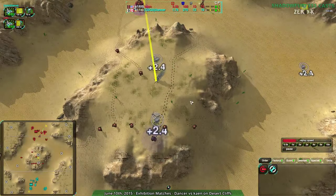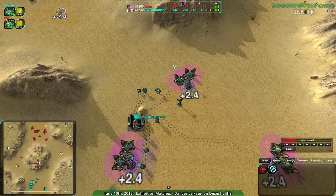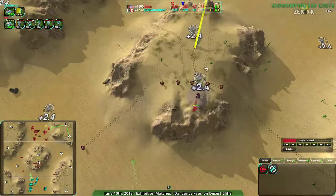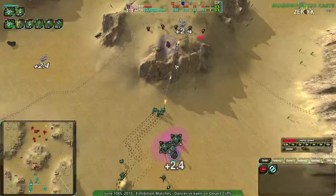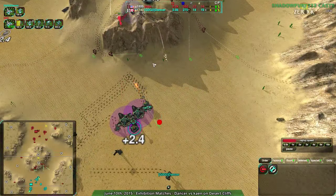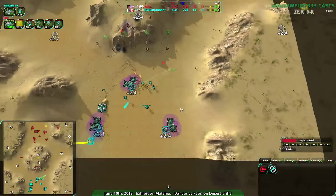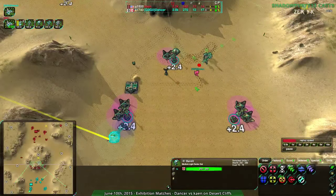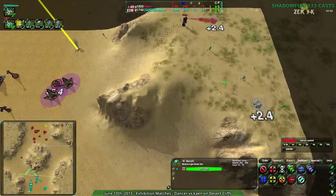Kane is starting off very strong — aggressive, good position. They seized the center very quickly. Dancer does not have the center. Remember, in the Icy Shell game, Dancer quickly grabbed the center — that was a huge part of that strategy. On this map they have not done so. It's not one single overdrivable metal extractor, there are two totaling five. What I think will happen is Dancer will probably have to expand along the sides. Kane has already set up their bandits and is expanding to the northeast.